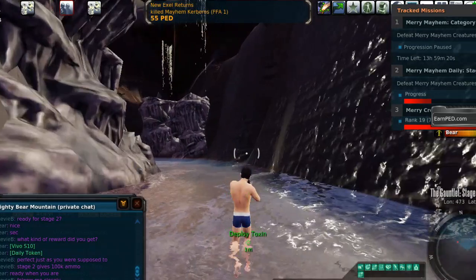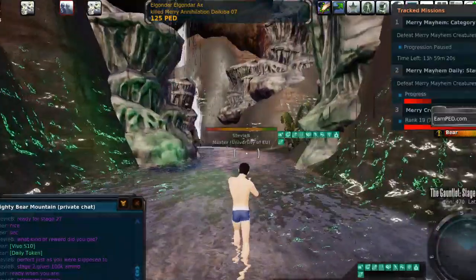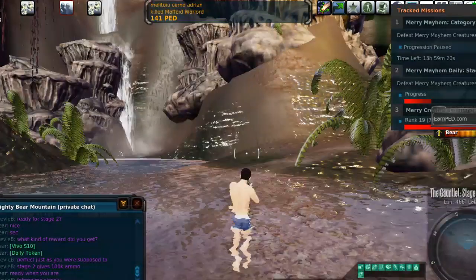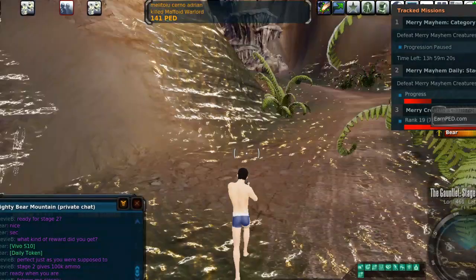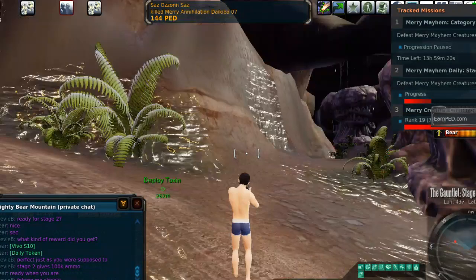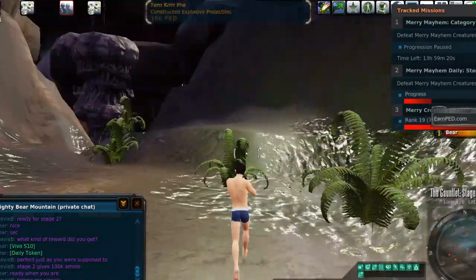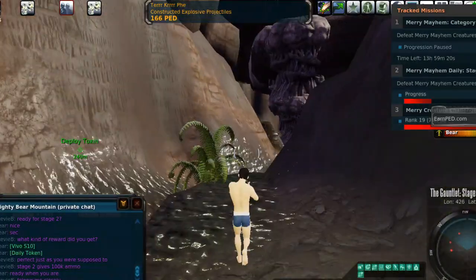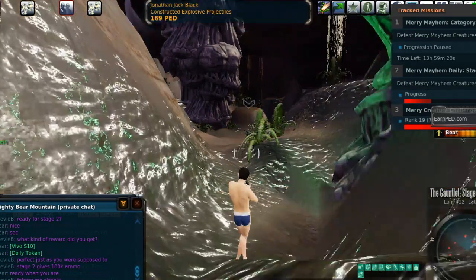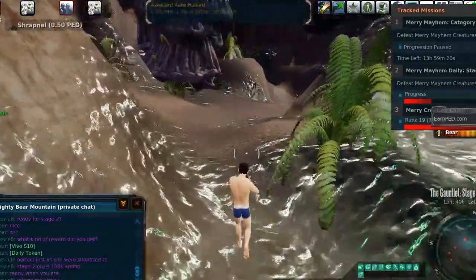They're a smaller version of a bigger mob that we have here on Calypso. Notice I got to where it said 'deploy toxin.' For new players, the neomechs in the stage 2 gauntlet instance are a little bit harder to deal with — they do pack a little bit more of a punch. So I kind of try and go around them a little bit, because it saves people on the fapping, the health, stuff like that.